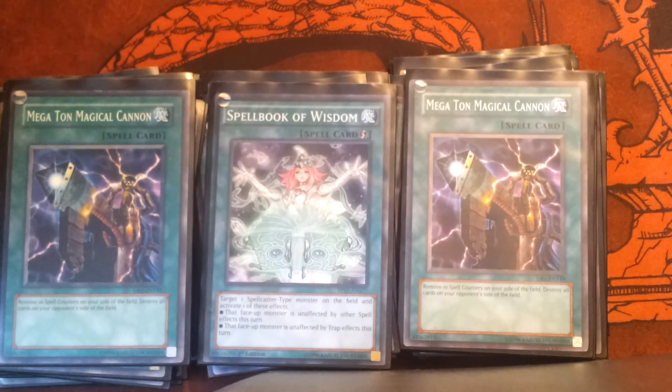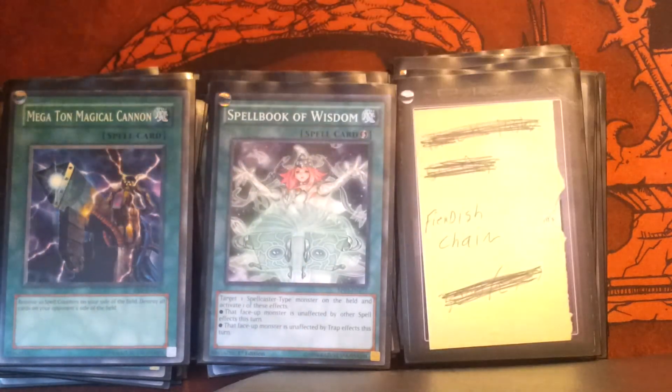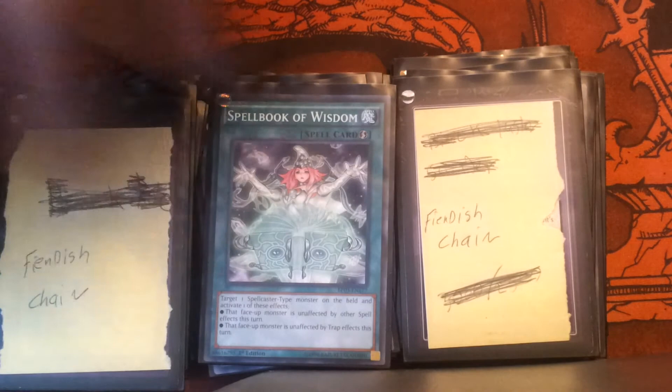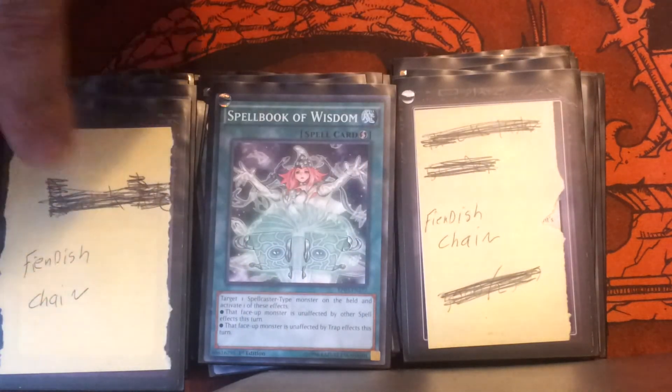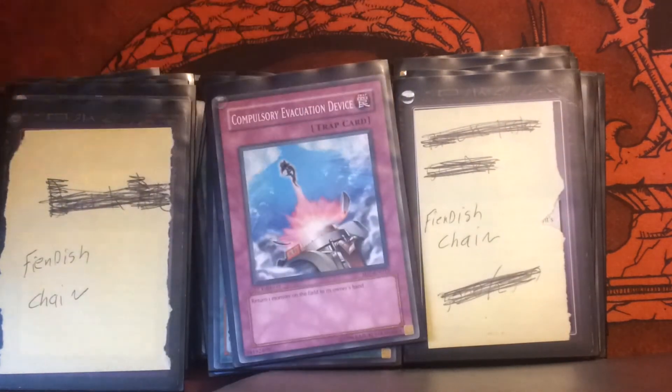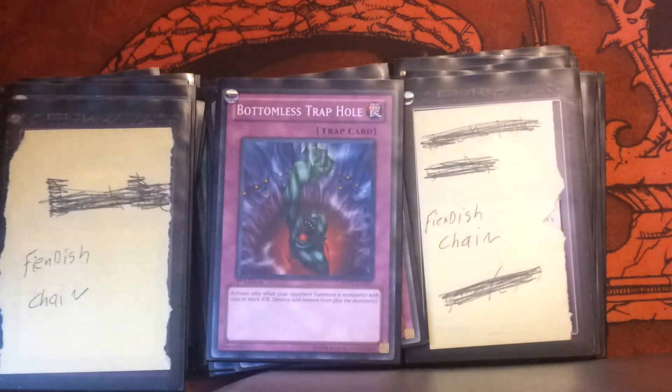Currently I only run four traps in this deck. If you have 32 decks you can't always fill out, so that's why I do proxies. Two Solemn Chains — as you can see, I use proxies a lot, that's why there are scratches on them showing what they're supposed to be. Beyond that, I just run one Compulsory Evacuation Device and one Bottomless Trap Hole to round out the rest of the deck.